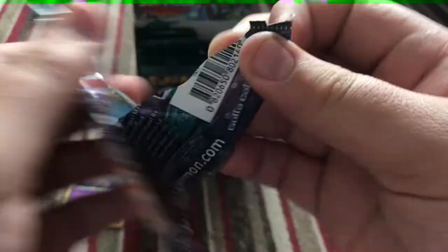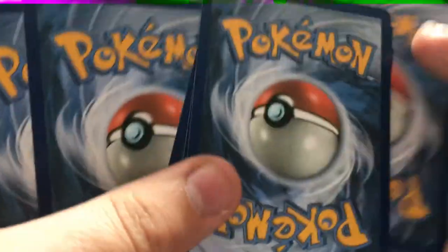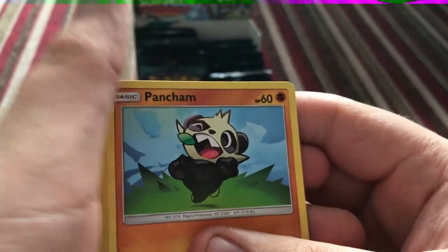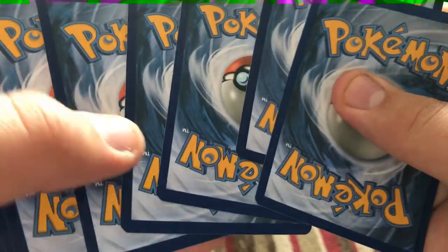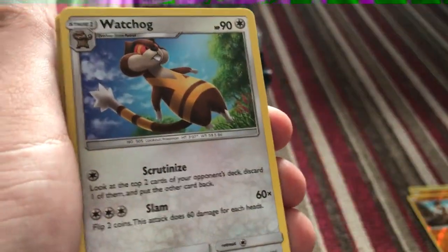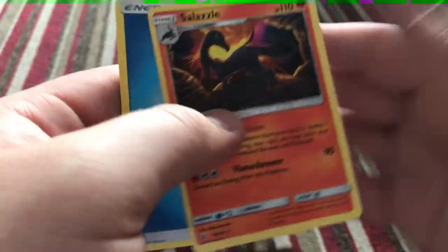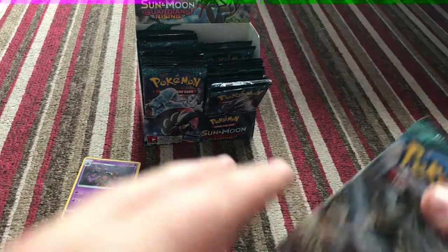Another Lycanroc Ninetales pack right now. That's ours, isn't it? So we've got Glalie, Watchog, Weepingbell, reverse Pangoro, and a Sneasel. None — I like that.